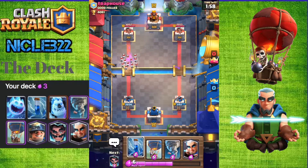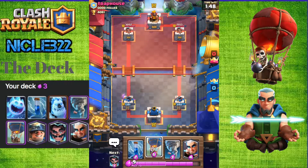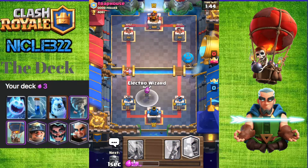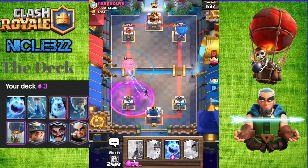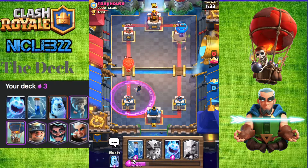Now the Magic Archer is getting some damage off. I want to Zap that Skeleton Army, but I won't so I can save some Elixir. Unfortunately I don't have Miner because I used it again for those Elite Barbarians. But I'm going to send a Balloon. He's going to send that out, so I'm going to send an Electro Wizard to defend. He's going to send his own Balloon. But I'm actually going to Tornado his Balloon away from my Tower. And my Balloon is going to connect on his Tower, so that's good.